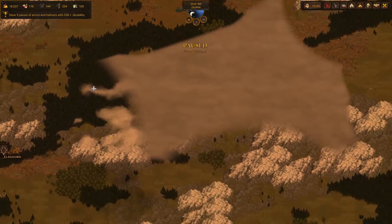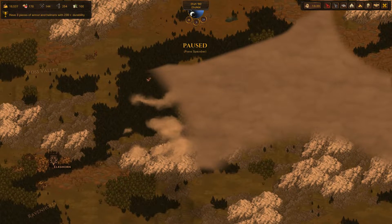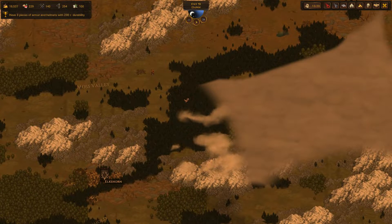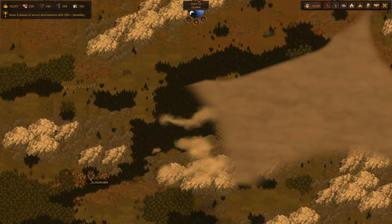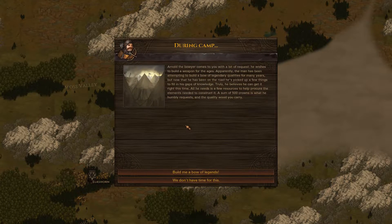What's next? I don't think we will explore here, but we could still explore here at least. Let's go through the forest, that was the plan. Oh, hello. Is it what I think it is? Build me a bow of legends. I like the sound of that. Please don't screw it up. There we go, it worked.